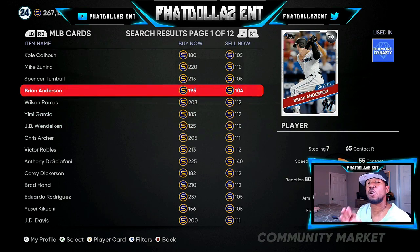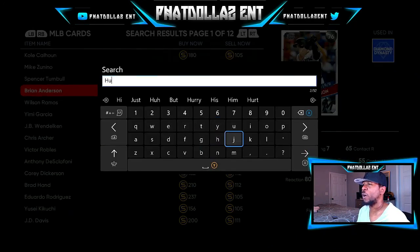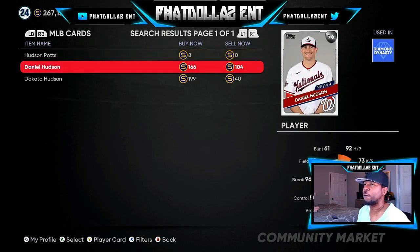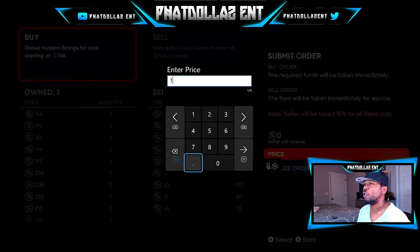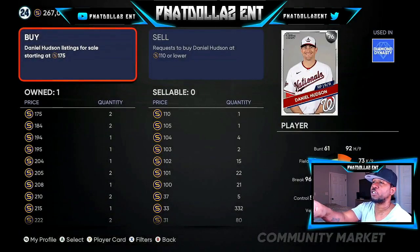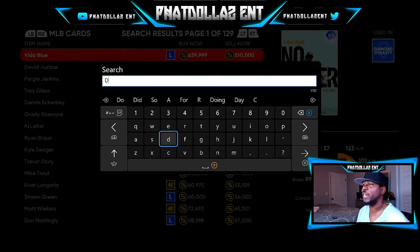I already got cards I know sell real fast, so for this video I'll use those so we can confirm cards are selling quickly. We'll go to Daniel Hudson at 104. Always do a create buy order — we'll do 105 under 107. Hudson and Davis are the two cards that go super super fast.